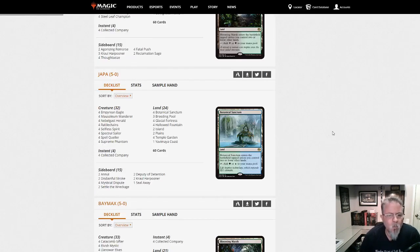Joppa with a 5-0 with Bant Spirits. Two Annul in the sideboard, a couple Crawl Harpooner — that's interesting. But a bunch of 4-ofs, nice clean list.